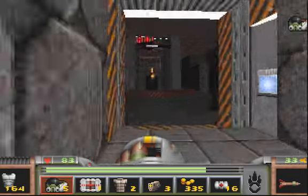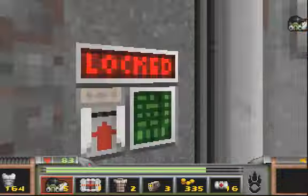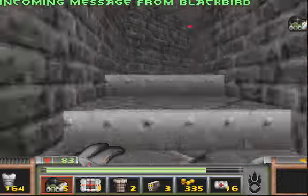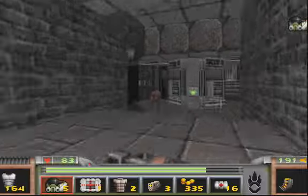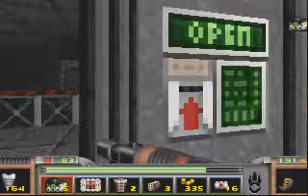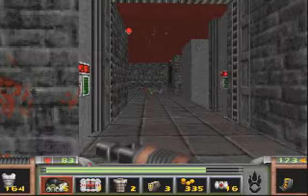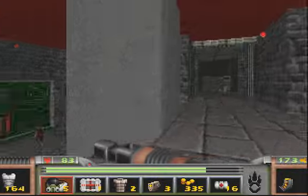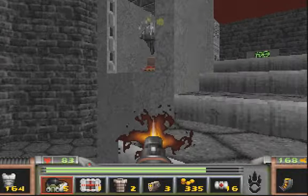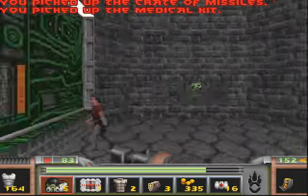Let's see if I can line up this. There we go. Now it's back to the base. Actually, let's first drop by here. Now we have the key to open this place. More rockets and a medical kit.